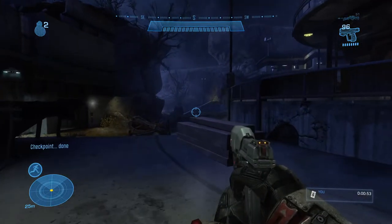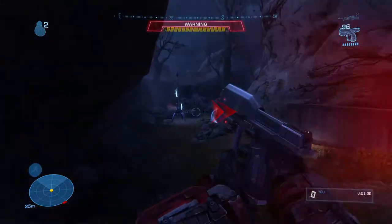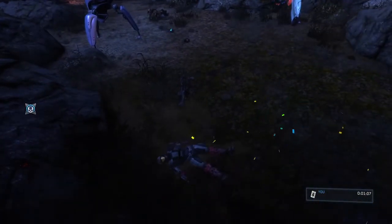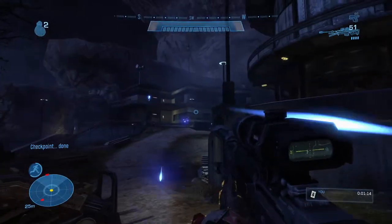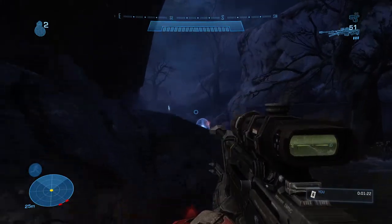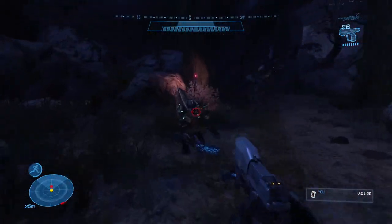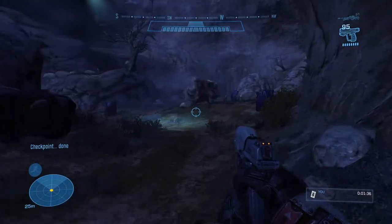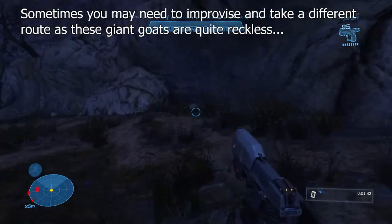Once you make it into the room, let your sprint regenerate, then run through as fast as you can. Only engage enemies when necessary. You might try to take out these enemies here — I messed up, that was terrible, so it might take a couple of tries. You can kill the elites or take out the gunner if you want, or save your grenades and throw one to clear your way. Then let your sprint regen before the next section.